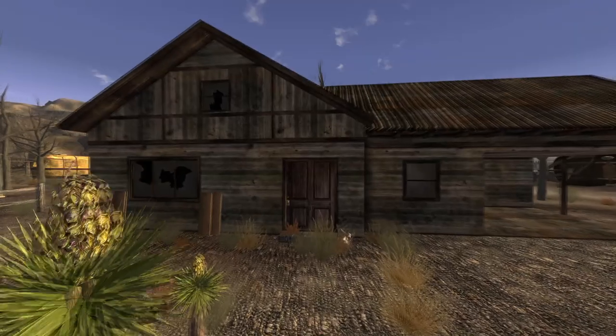Next up is Nipton. Enter the house opposite the general store and make your way into the bedroom. On a long bookshelf next to a chessboard will be the cap.